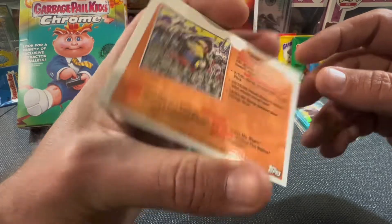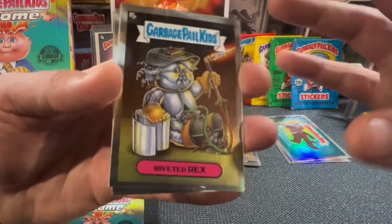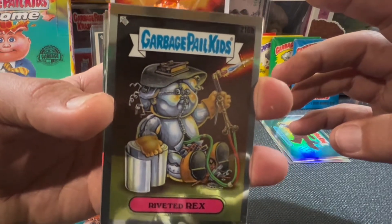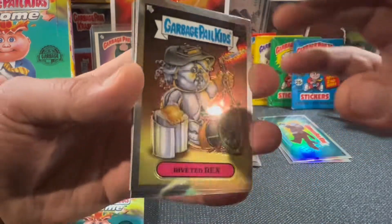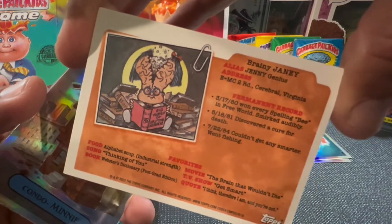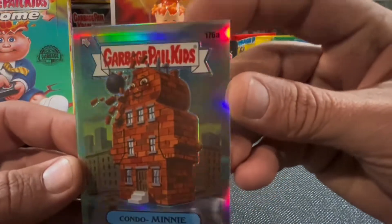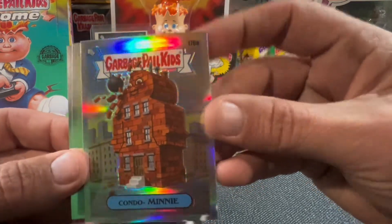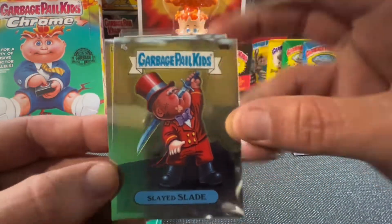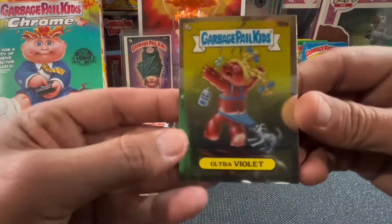Graffiti Petey. New Wave Dave on the back. Riveted Rex — okay, so that's a new guy, that is 216B — Riveted Rex. It does have a file folder on the back too with Brainy Janie. That's one of the all-new dudes — that is Condo Mini, 167A on the refractor. Look at this guy — Slade Slade. Rob Slob. Sick. And Ultraviolet.